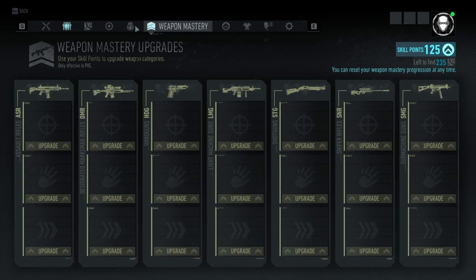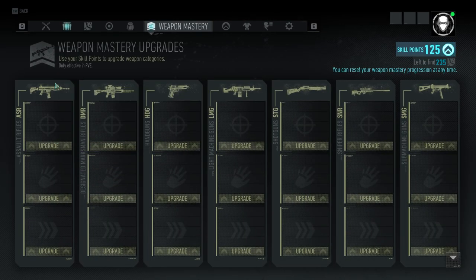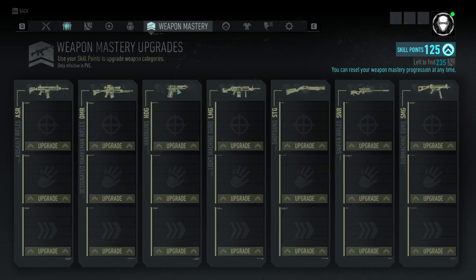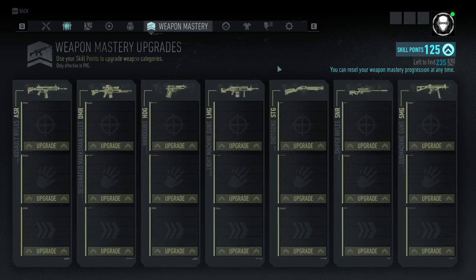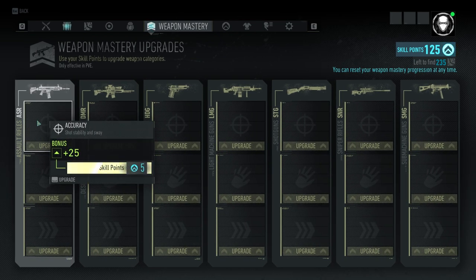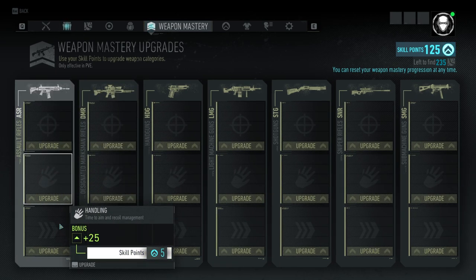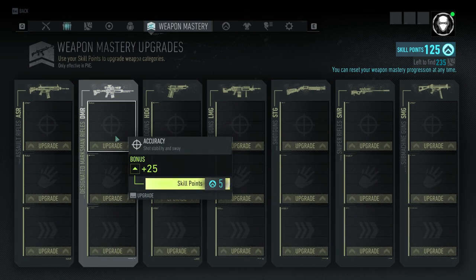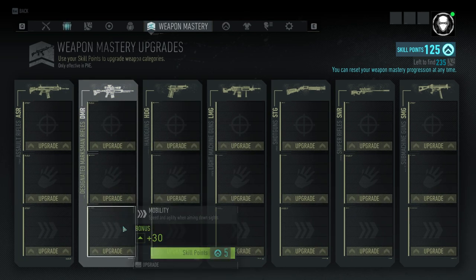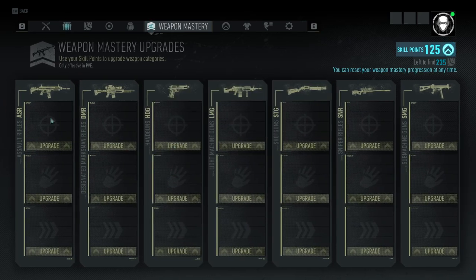Right here, in this window next to the loadout screen, you've got all the different weapon categories — assault rifles, DMRs, handguns, etc. What you can do for every single one of these categories of weapons is upgrade accuracy, handling, and mobility. These are pretty significant bonuses, and it's basically all the same bonuses for all these different types of guns.